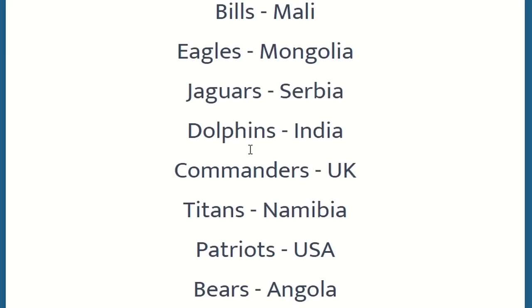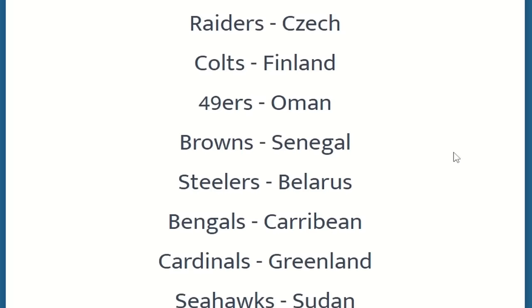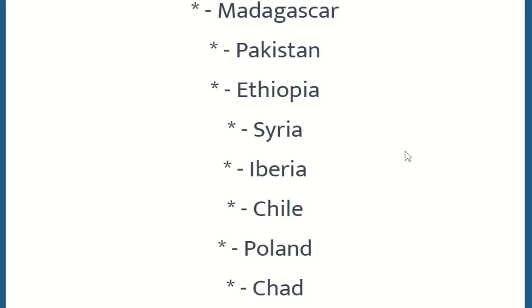The Dolphins are going to India — how ironic. The Patriots take control of the United States of America. You can see the wide variety of countries. Towards the bottom, there are many countries without a team; these are empty territories where power-ups can be placed.